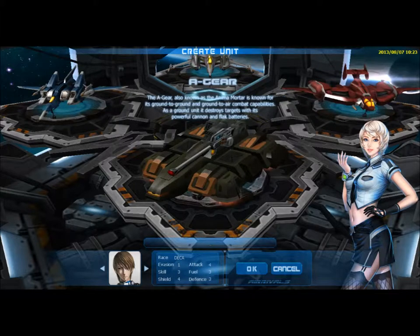The A gear, also known as Animal Mortar, is a unit that has ground-to-ground and ground-to-air attack capabilities. Its strong standard weapon and fast cluster missiles will annihilate any enemy in the air.